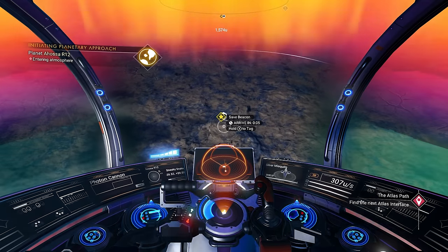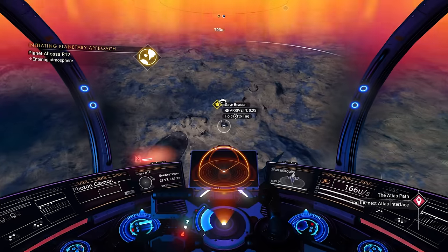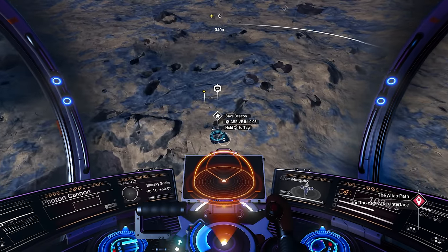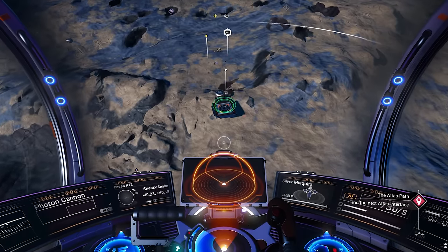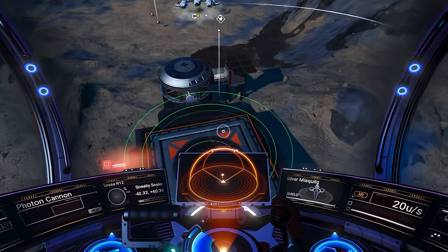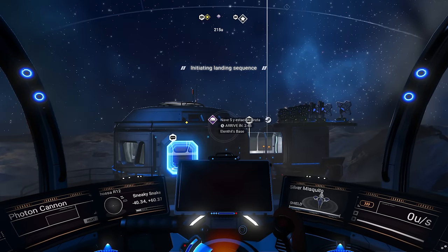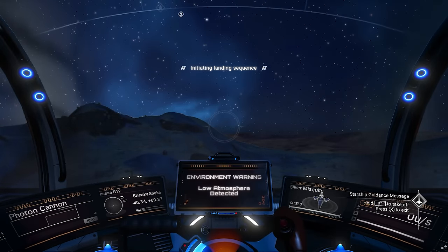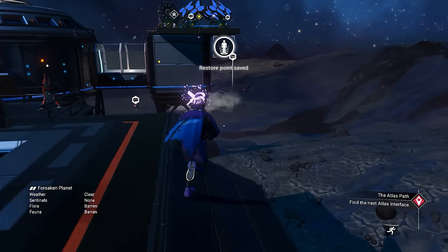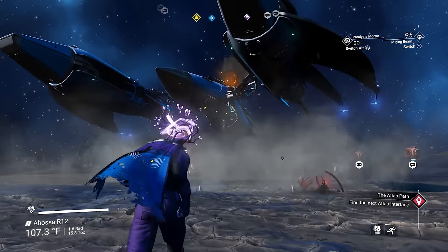Even if you have multiplayer turned off, the ship will still show up as long as you're connected to the No Man's Sky servers. If you don't have internet access, that will make it harder, so use the coordinates — negative 40.34 and plus 60.37. Use those coordinates and you'll be able to see it. It's almost like in a crater, but look — there it is, kind of floating, which is cool.